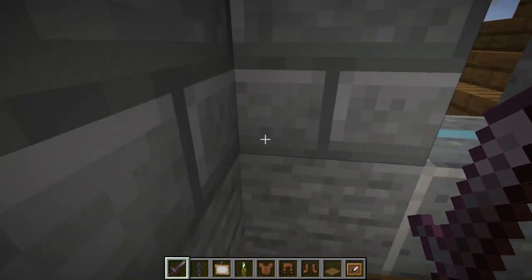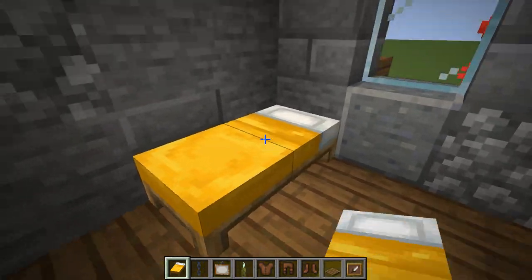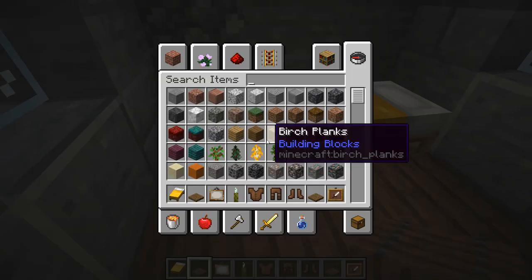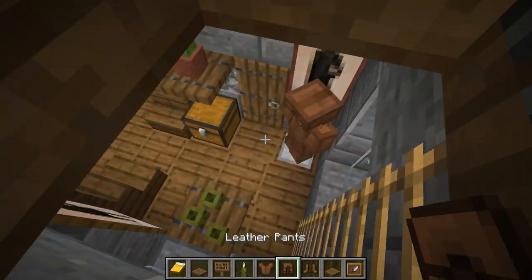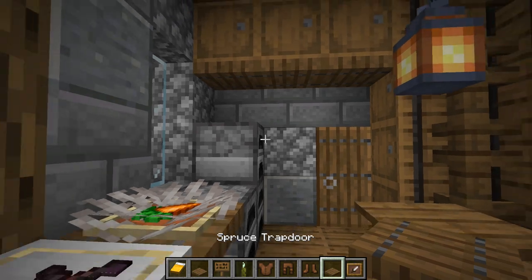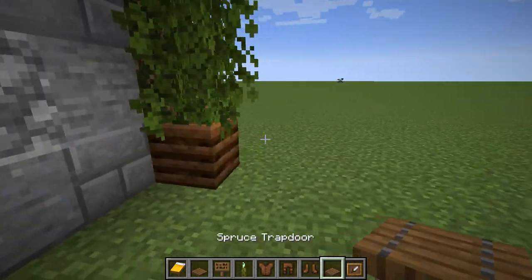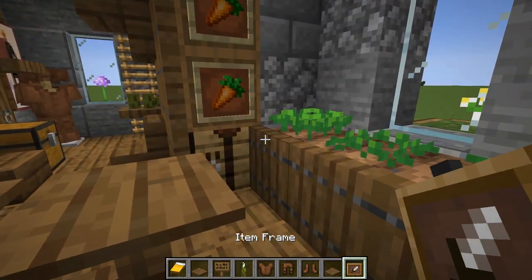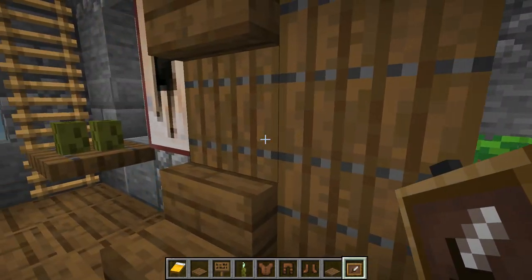Next up — this is going to be the small bedroom. I'm going to go with a yellow bed, and build a small bed design: trapdoor, trapdoor, campfires on top, trapdoor at the bottom, sign on the side, grab a banner that matches the bed and sneak-place it — and you've got a nice simple bed design. I originally thought about making this a growing room then a working room, but this upstairs area will be the bedroom.